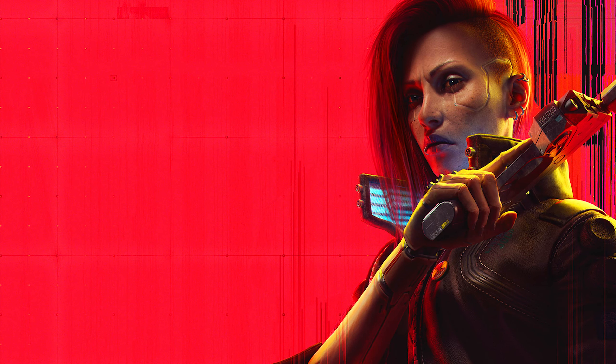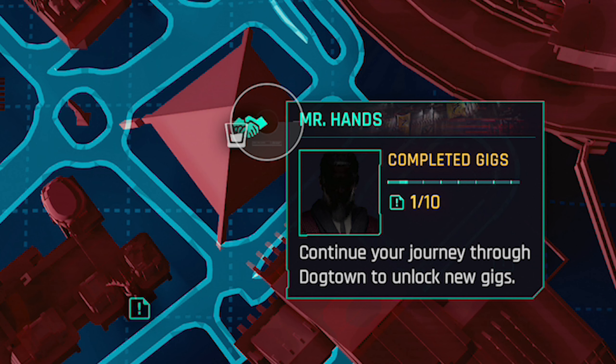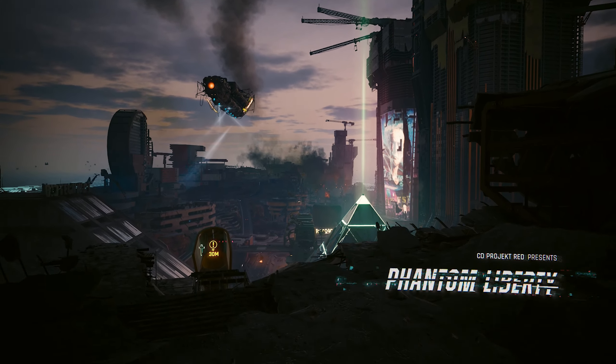Hey everyone, thanks for checking out my video on how to unlock every gig in Dogtown and unlock the Run This Town side gig in Phantom Liberty. The side gigs in Pacifica and Dogtown are the only ones in the game that require a certain amount of main story progression and require you not to fail the DLC, or else the side gig Run This Town will not be available.